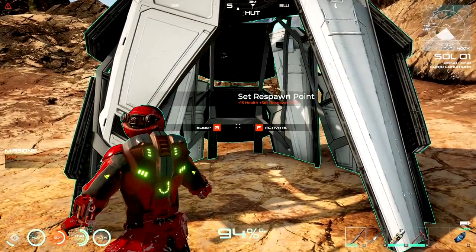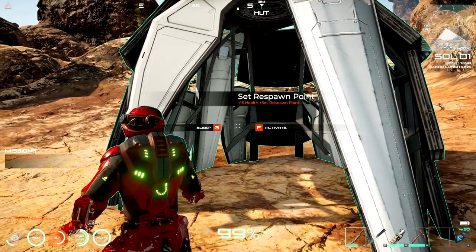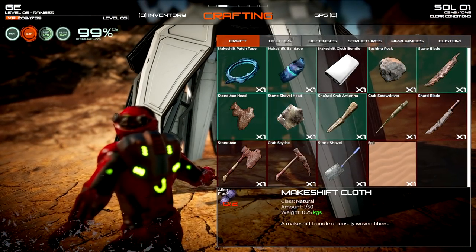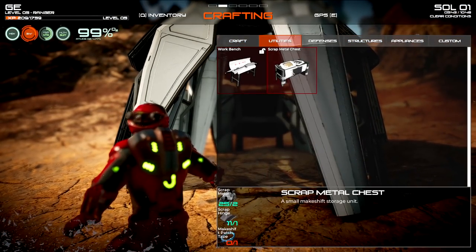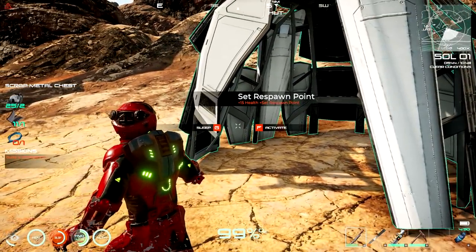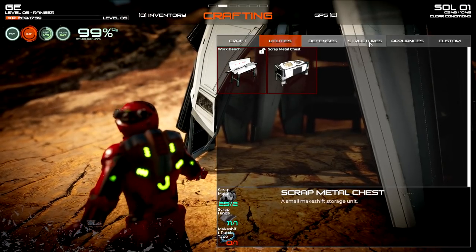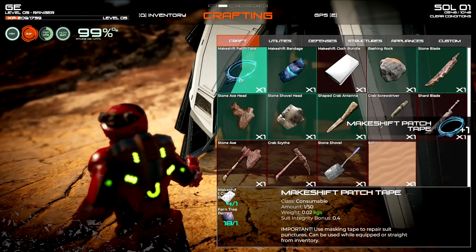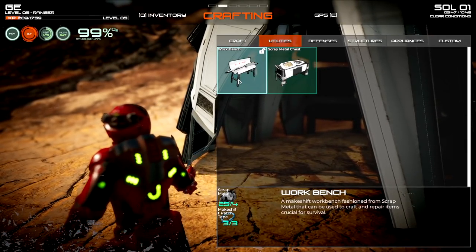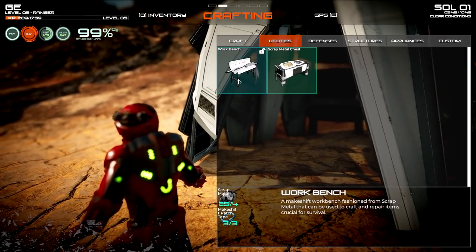Still not activating - oh, ready in four minutes fifty-nine seconds. I get it now - I didn't see the top left timer. So let's make ourselves a bench. We need scrap metal and patch tape - the workbench itself. Over here in utilities the workbench is now unlocked. We're going to need three patch tapes for that - let's craft three patch tapes. This makeshift workbench is fashioned with scrap metal and can be used for crafting and repairing items. Crucial for survival - let's make it!